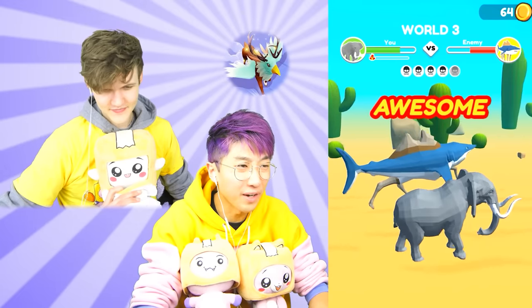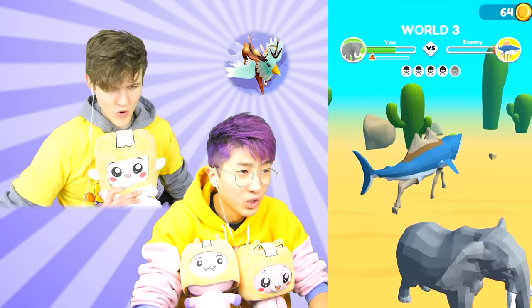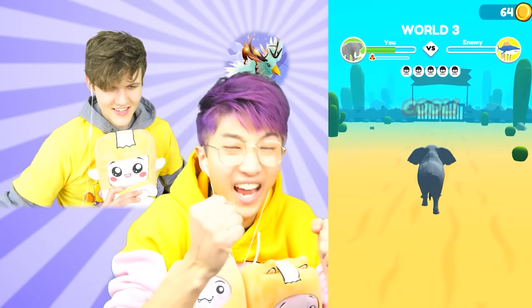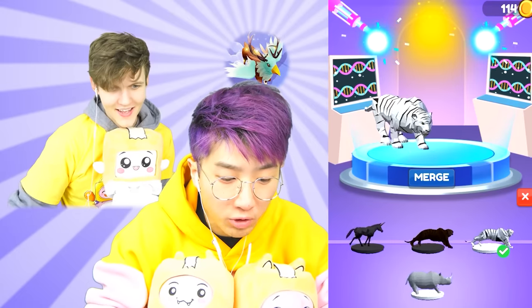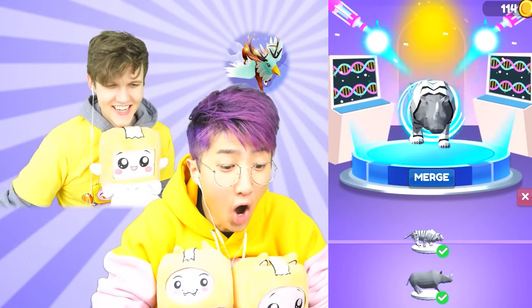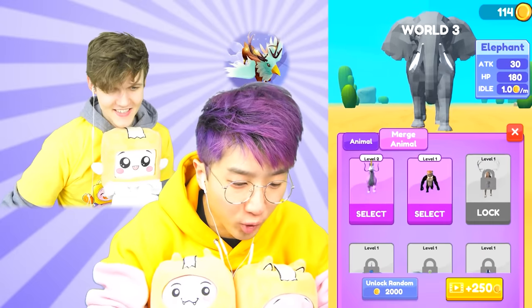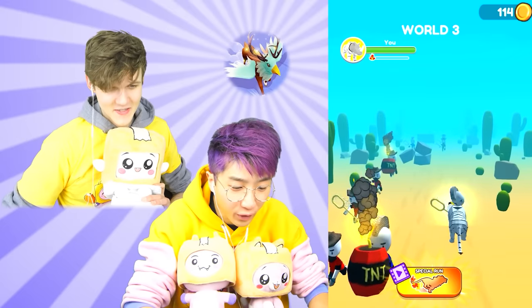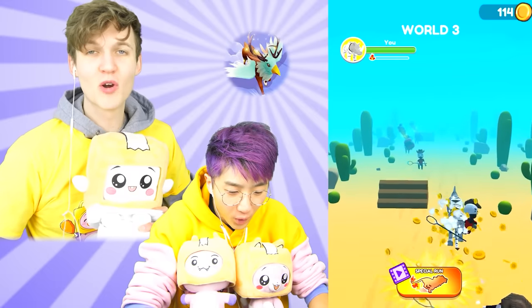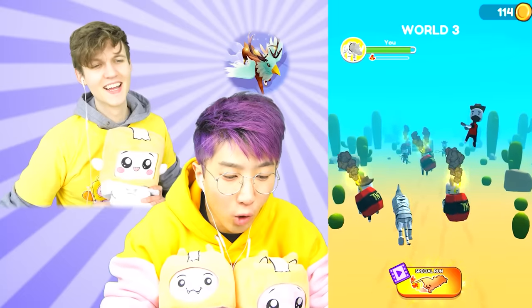I gotta dodge it, fight him, we can do it! He does so much damage - one more hit then they're oofed! Get him - nice! This game is so crazy! We got the tiger, let's get it! Now we can merge the snow tiger with the rhinoceros! A new unlock! I bet he's super strong - gotta be high level! It's the evil humans, get them out of here! Only a few more rounds until we get to play the golden animals!